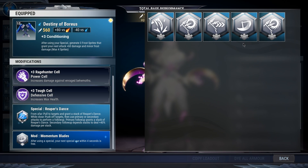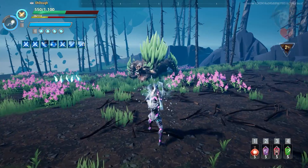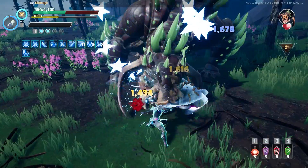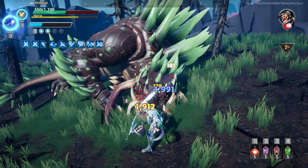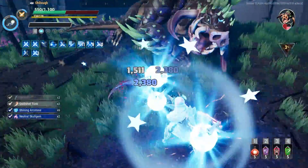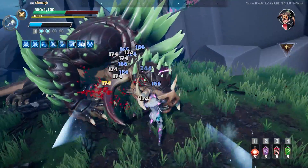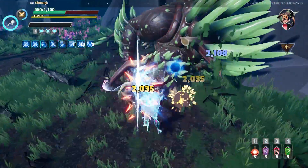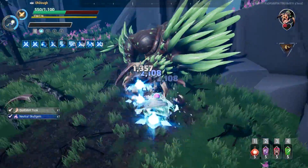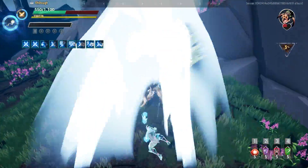Momentum Blades: after using a special, your next special use within four seconds is free. This is massive for the Boris chain blades because after using your special you generate three frost sprites that grant your next attack plus 60 damage and minor frost damage - max four sprites. It's not going to be just 60 damage; it'll scale that damage with your other perks and damage. It's very good and works amazingly with Momentum Blades.